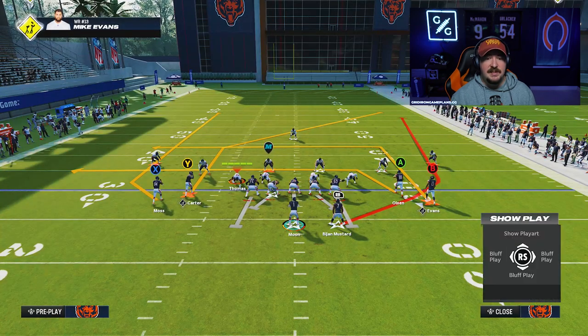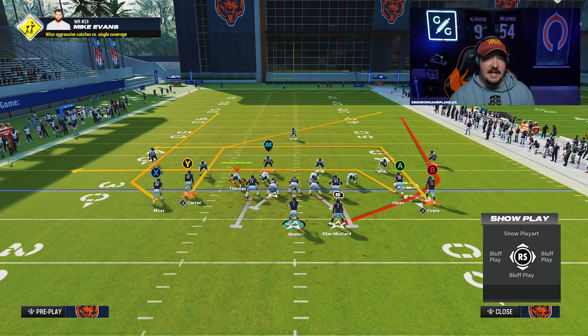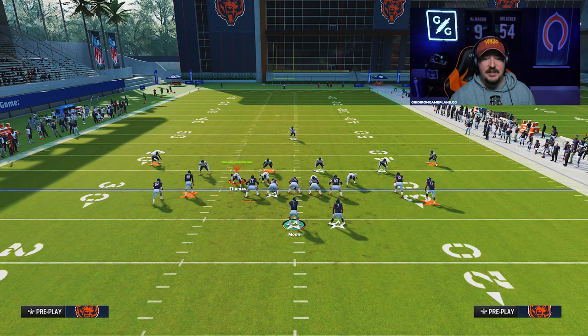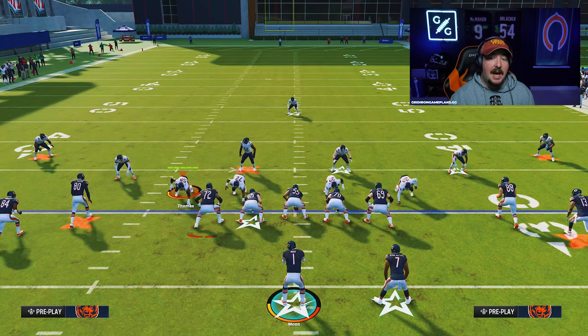We're going to call any play, and with this particular formation, you'll want to probably have a Hot Route Master. What we're going to do is put both of our outside players in this formation on corner routes. And with this particular formation, we are going to use a double seam approach with our two inside options.